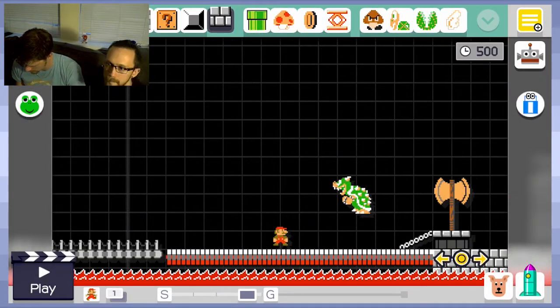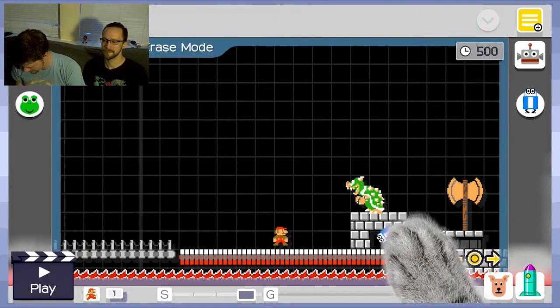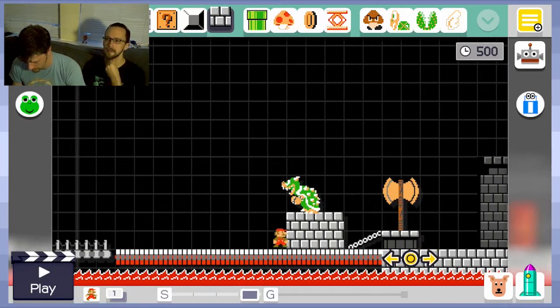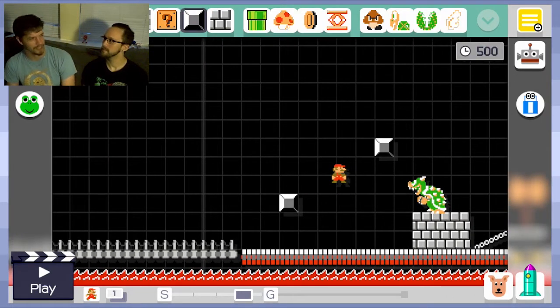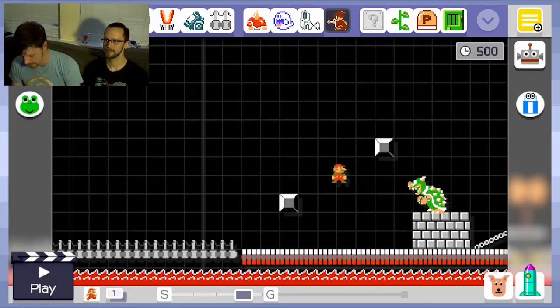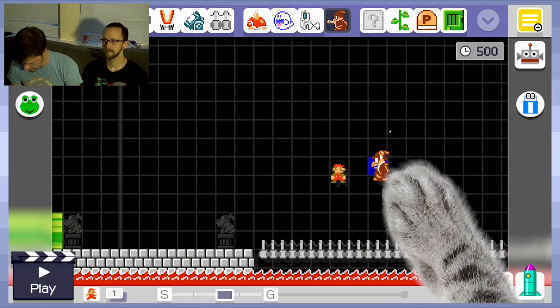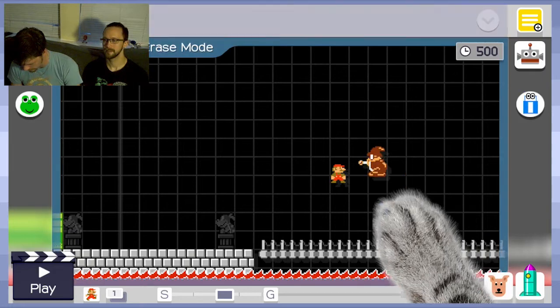Here's what I'm thinking — we put Bowser on two or three blocks to make it hard for him to jump. That prevents the player from running under him; they're going to have to jump over. He'll probably hop up and off the block at some point, requiring some precision from the player. But it's going to have to get much more difficult. I'm thinking we have a constant theme with the stage, and one of my favorite Mario characters ever is going to start right about here — and let's put him in a balloon.